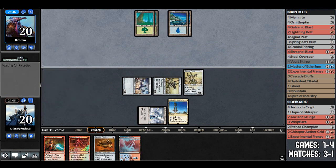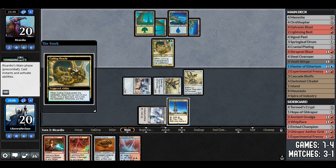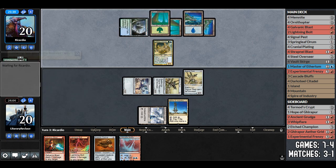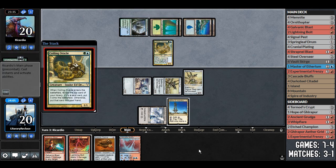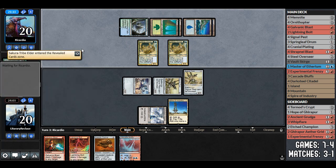Search for tomorrow comes off suspend and they get a land. I notice they're playing islands — blue-green with search for tomorrow and coiling oracle. They play lumbering falls, then another coiling oracle, which will stop memnite from attacking.